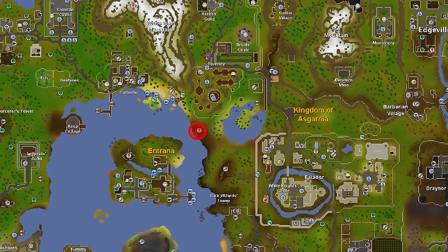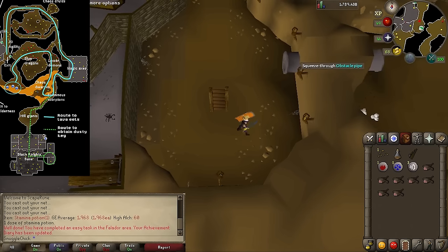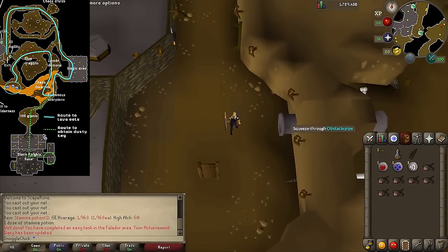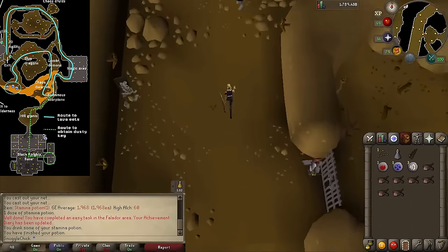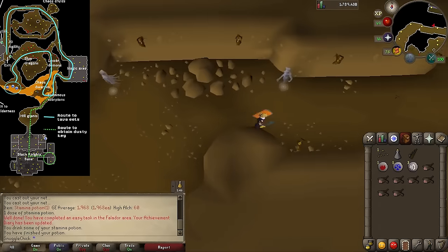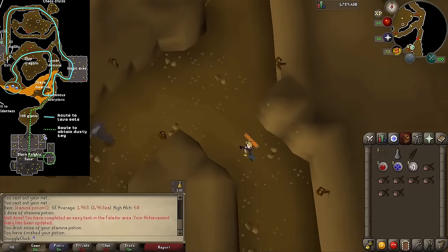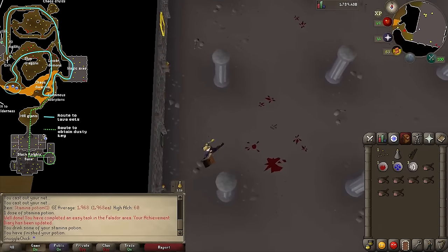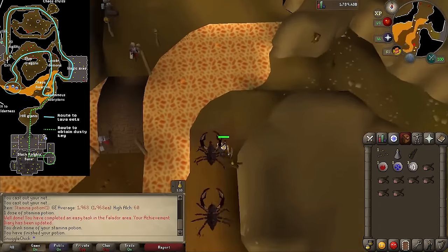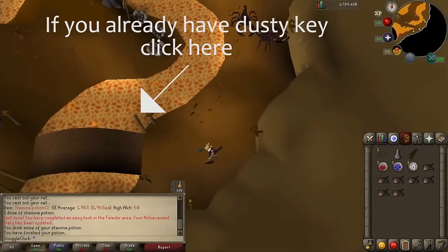Make your way to the entrance of the Taverley dungeon and climb down the ladder. If you have 70 agility, you can take the shortcut here, but otherwise we have to go around the long way. Run north past the skeletons. You can go east through the gate if you want, otherwise follow the path all the way around. Past the chaos druids and south, just ignore anything that attacks you. And south through this chamber, past the scorpions. If you already have the dusty key, go west across this bridge and click here to skip ahead.